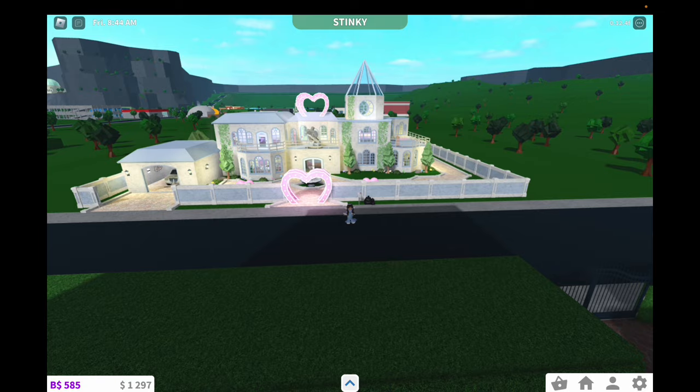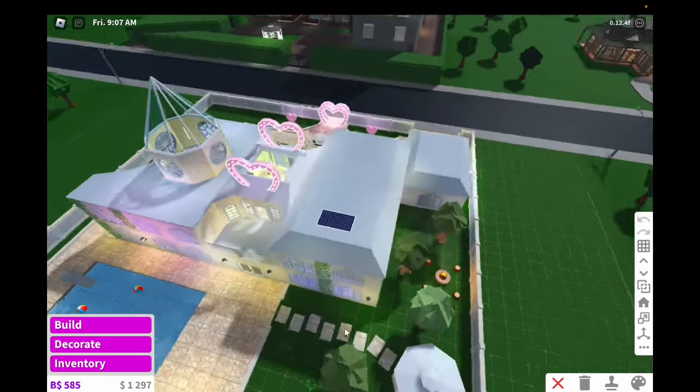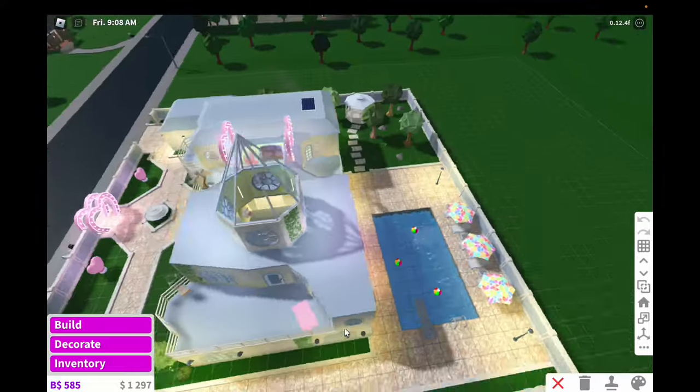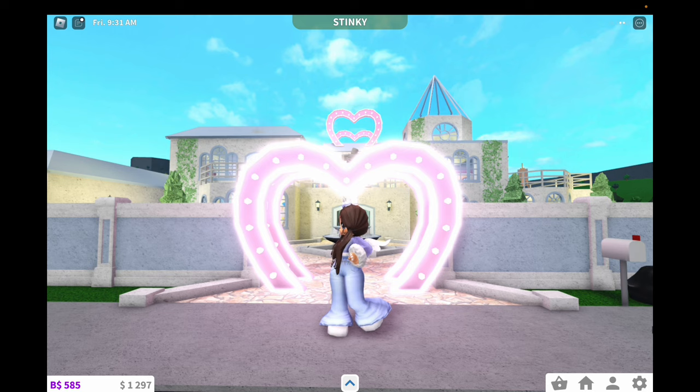Here is the house — I'll give a full 360 real quick. Here is the house in all of its glory. I think you can get why I wanted blue now. Let me give a tour of the inside.